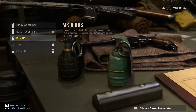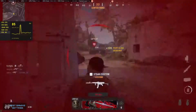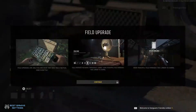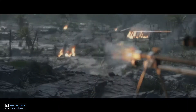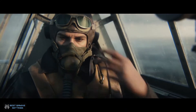Not all gunsmith options are unlocked from the start. In Vanguard, you need to gradually unlock gunsmith options for each weapon — weapons have their own level just like your player does. To unlock more gunsmith options, you need to rack up time playing with that specific weapon. The more experience you earn with it, the more options you have to customize and change it around.